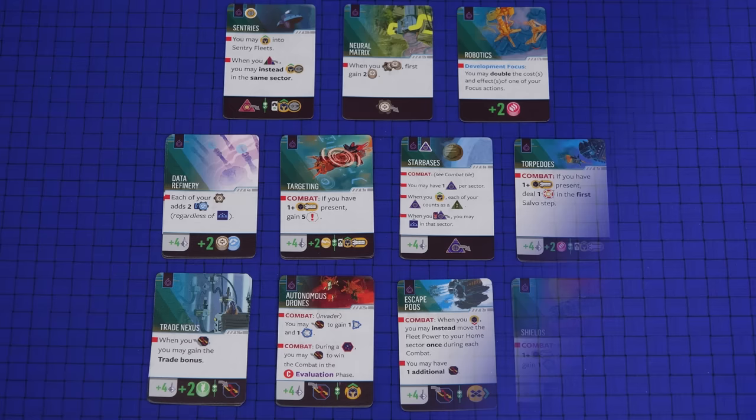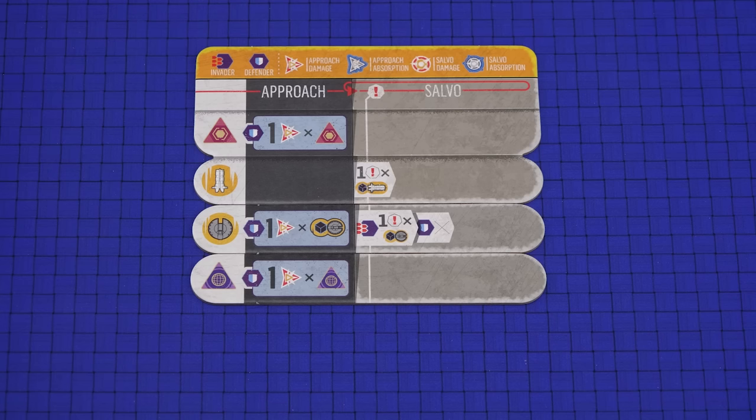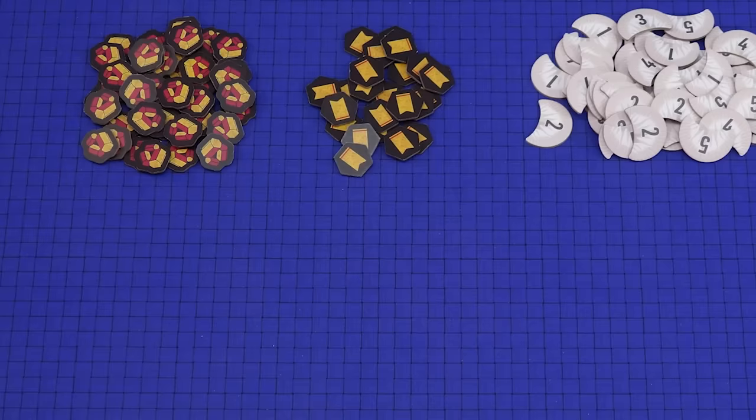Place the main combat tile nearby. Check the technologies in the game — if there are sentries, destroyers, dreadnoughts, carriers, or star bases, take the corresponding combat tile and place it underneath the main combat tile. Our game just has sentries and star bases, so these two tiles are added. These tiles show the combat abilities for all of the fleet types in the game. Return any unused combat tiles to the box.